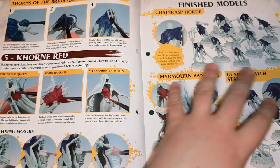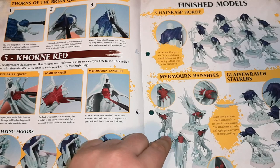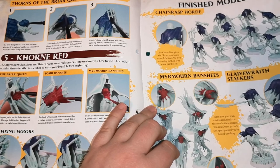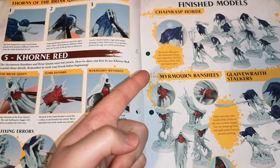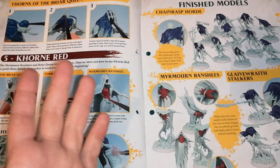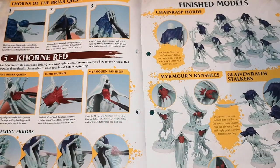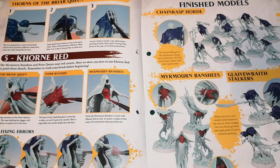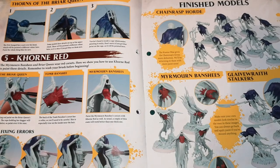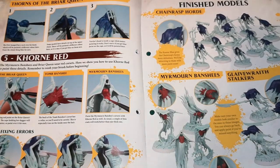Their finished product looks pretty decent for things like the Myrmorn Banshees - it's just not how I've done it personally, because I have to be different. With your Chainwraiths, they've already given you Stormhost Silver so you can paint up any metalwork - like chains, weapons and so on - for a different look. You also have Retributor Armor which you could use on things like the candle holder or weapon hilts if you wanted to.